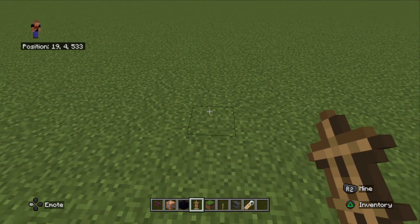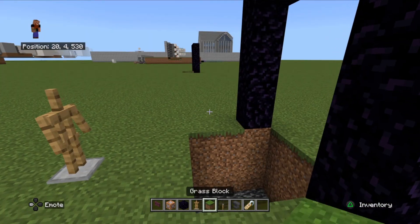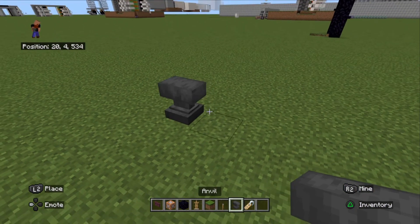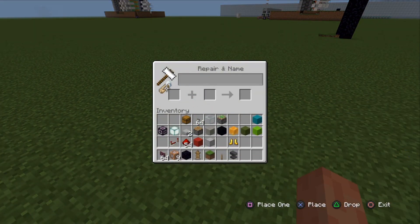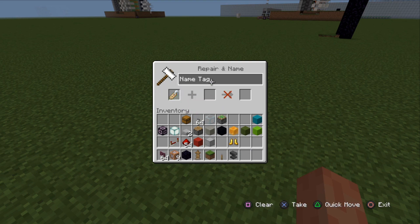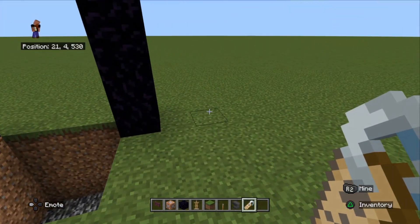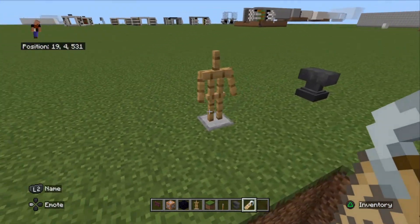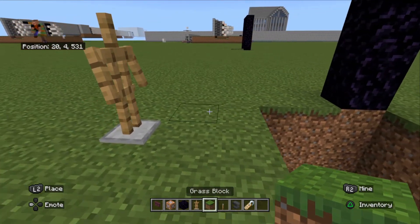We're going to get our armor stand and have it facing the door. We're going to name our armor stand, so we'll get an anvil and put our name tag in there. We're going to call it 'teleport one' - let's make that - and then name our armor stand that name. We'll just cover the second hole up for the moment.